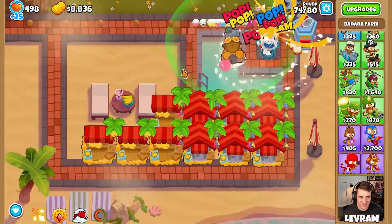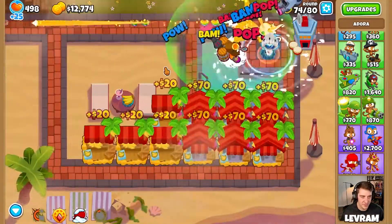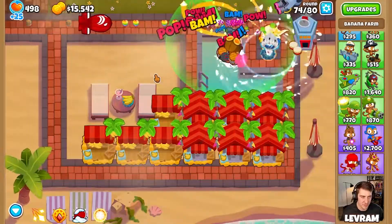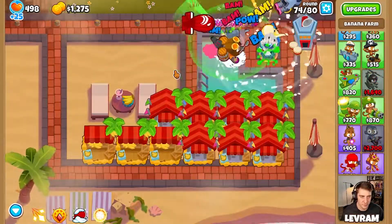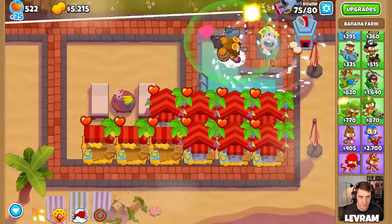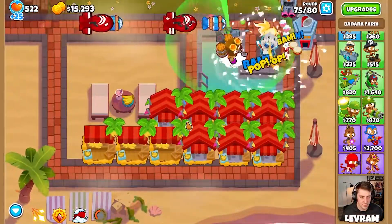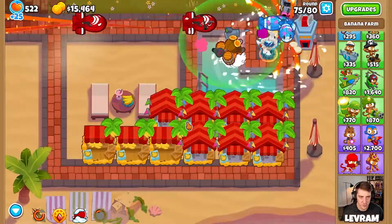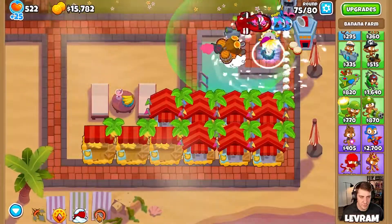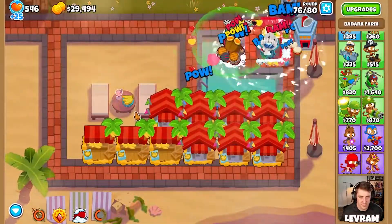We've got 500 lives - that's ridiculous. I reckon we can get another banana farm here, another banana central upgrade. Use our sun to take down that MOAB - there we go. Let's use her first ability so we don't get overwhelmed too early. Use our second ability here because we're in a little bit of trouble - there we go. Round 76, we had to use our ability on round 76.